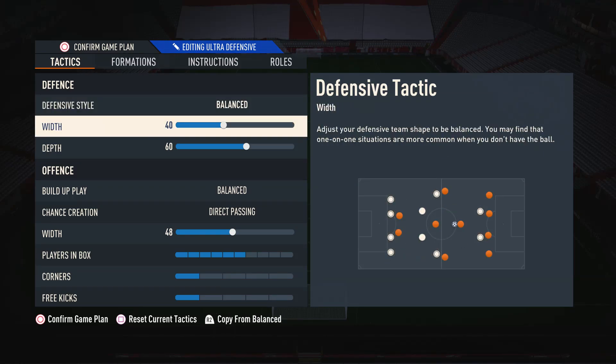Moving on to the defensive width, I have this on 40 at the moment. This is so we can primarily defend in a nice narrow and compact shape, which will stop all those attacks right through the middle. It's important to maintain a bit of width though, so we can cover the wider areas in case an opponent tries an attack down the wing. This is why we don't lower the width any more than this.